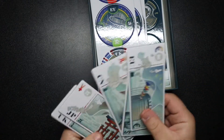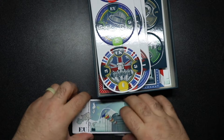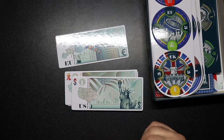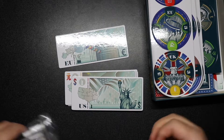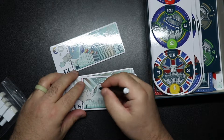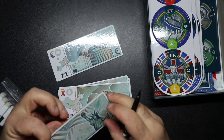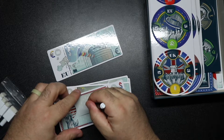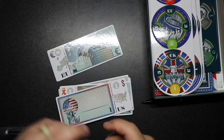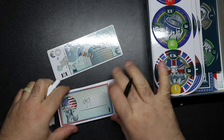We've got five dry erase boards here representing the different countries — you write your bid down on these. Let's say, not off to a good start folks. Am I on the right side? Okay, that one's a dud. Let's try this one — a little better. No, this is also a dud.